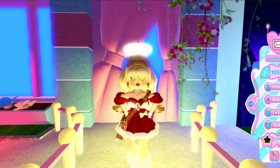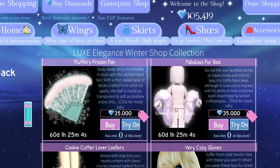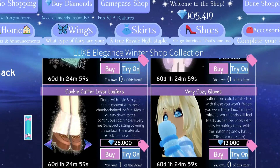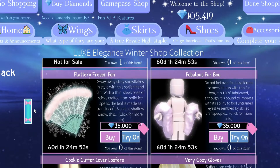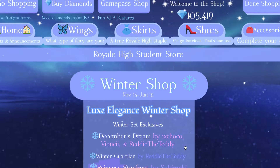If we go to check out the shop, you can see that the winter shop is out, and you can press on the Luxe Elegant Winter Shop to see everything in the new winter update. No new sets yet, but you can get all the things that come out in the winter, like the Pevermute sets and also the Cookie Cutter Loafers — I know that everybody wanted these a couple months back, so it's pretty cool that they're out now.